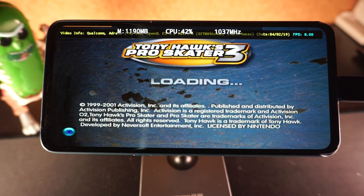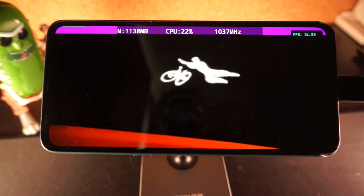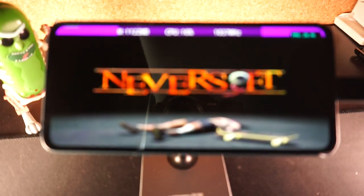At the top of the screen you'll be seeing the CPU usage, its frequency, and also current RAM utilisation. That is also including every other thing the operating system uses, so it's not necessarily reflecting upon the game itself.